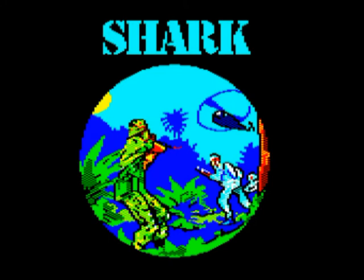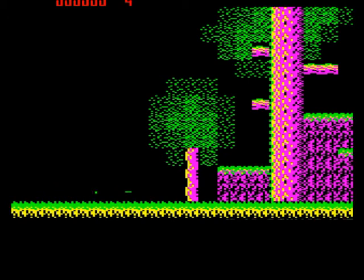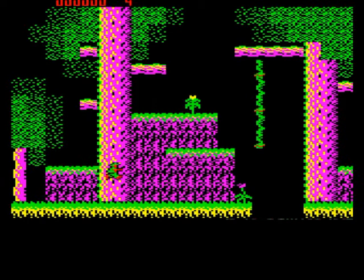Shark is the name of the Crack Commando who, according to the blurb, was just asked by the world president himself to overrun several sites taken over by guerrilla rebels. And, without further ado, you're launched into the jungle mission.